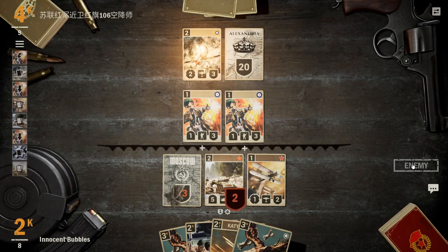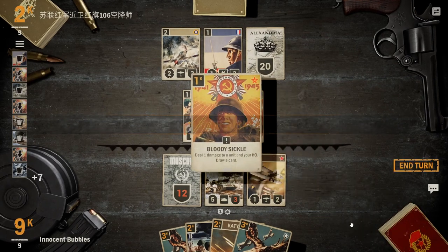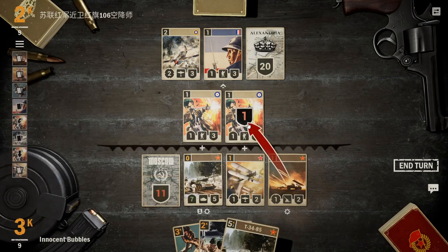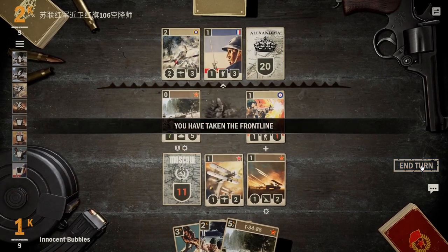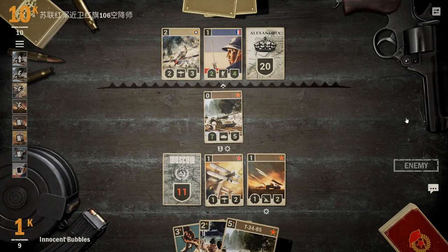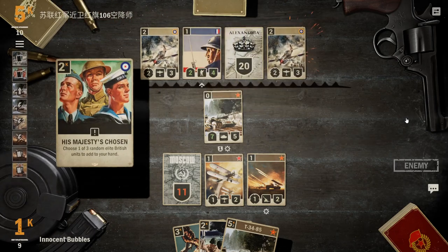Our opponent favours going face over killing the bomber. He does get our T-34 into Carpet Bomb range but luckily doesn't have a second one yet. We Bolster the Ranks to get this guy buffed up, use Kyusha and our bomber to finish off those commandos, and use the T-34 to trade and push up for free. We now have a 7-5 heavy armour tank that will draw us cards if hit by orders — putting a lot of pressure on our opponent. We have the second T-34 in hand, another Bolster in hand — we're in a really, really strong position.